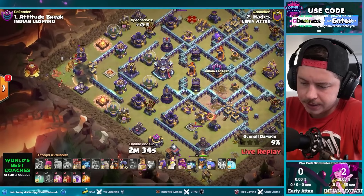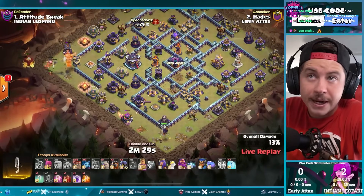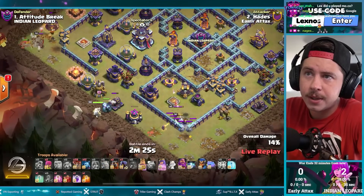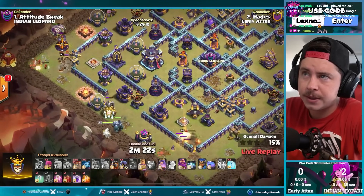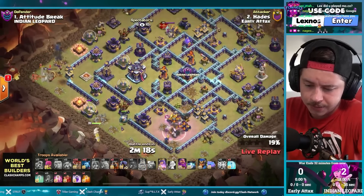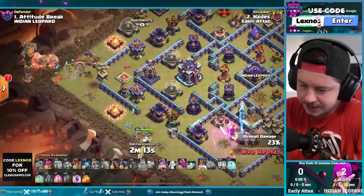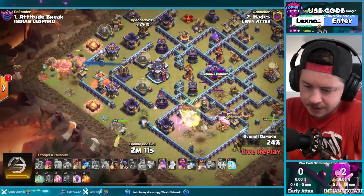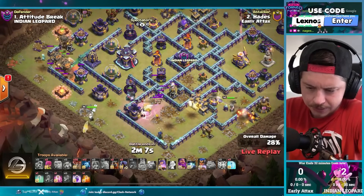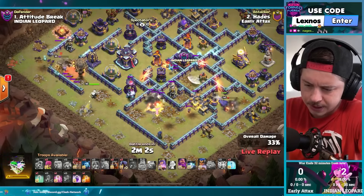Headhunter on the king, but that headhunter dies early so he sends another one. Siege barracks on a sui lalo. Headhunter is in, queen and golem on the left side of the base. King pops ability, queen and golem just doing their thing. The siege barracks got like no value I swear. Rocket balloons — skeleton spell. Queen trying to make her way to the town hall. The rocket balloons might take out the monolith, which would be clutch. But the barbarian king is still alive, which is awkward.